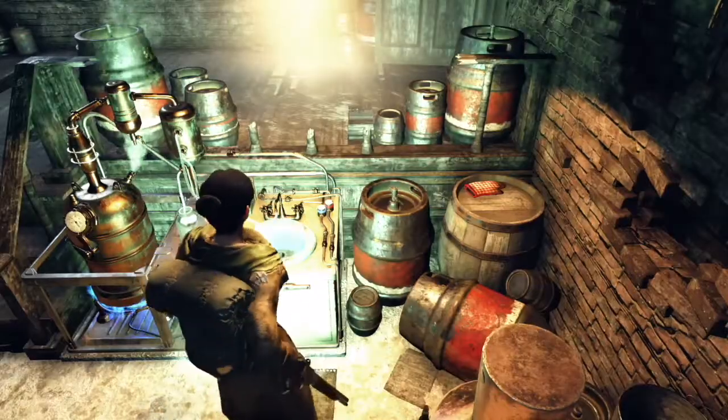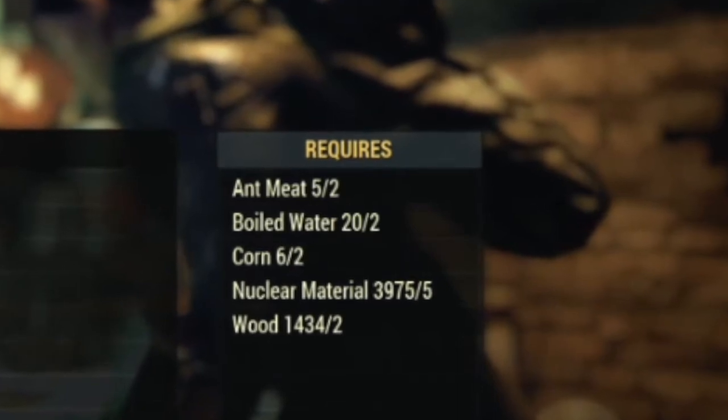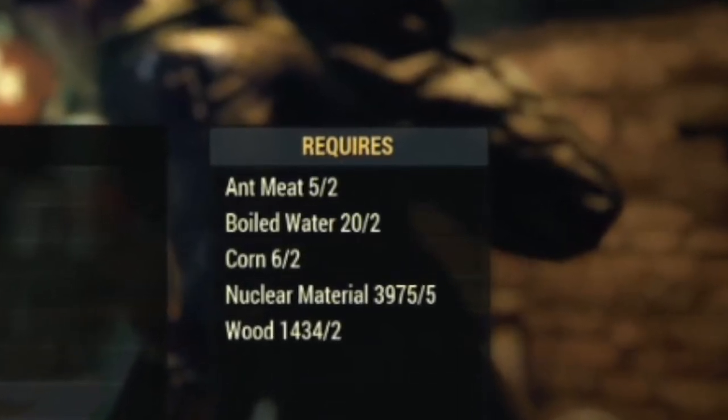So to make Rad Ant Lager we need 2 ant meat, which is the rare ingredient, then boiled water, corn, nuclear material, and wood.